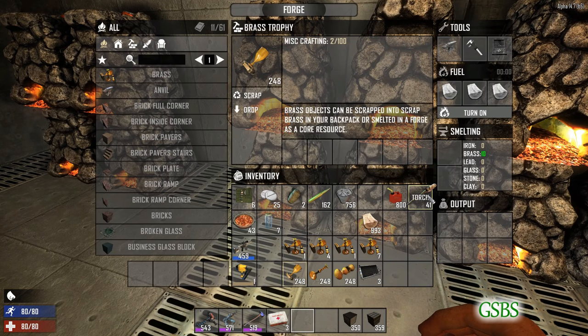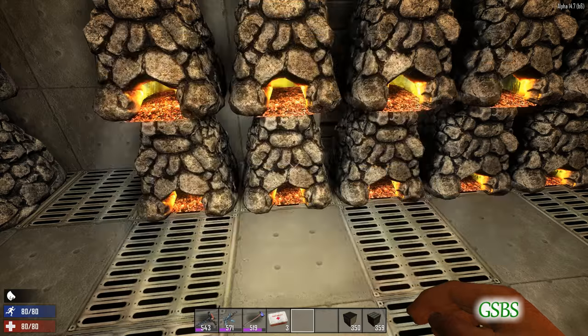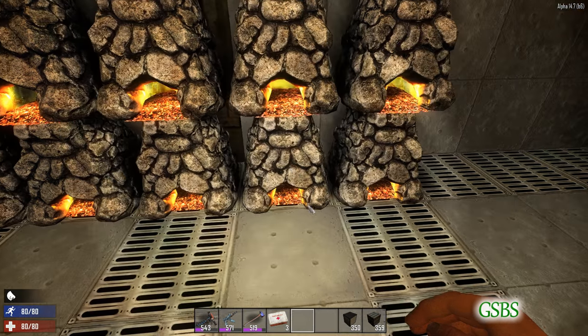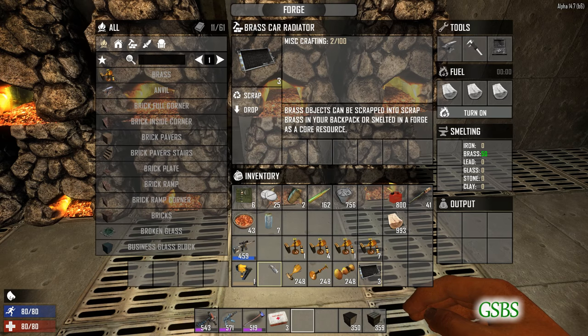The first one was the trophy, which scrapped into one brass — that would only give us five, whereas the raw form gives us ten, so it gives us double for that one. The candlestick smelts for 30 brass in the forge as raw and will only give us 20 if we were to scrap it and then smelt it after. Brass doorknobs would only give us one when scrapped, but smelt for ten in raw format. The radiator gives us 50 as raw and 35 as scrapped. So it is actually much better to keep them in their raw format — it's almost double for all of them.